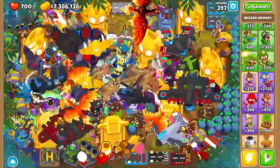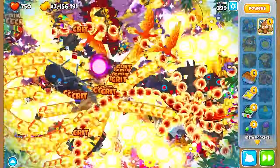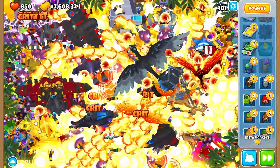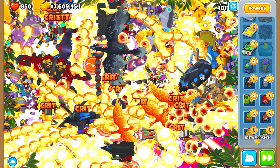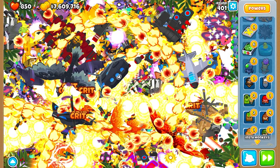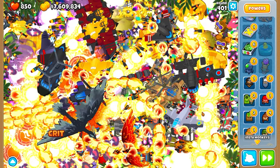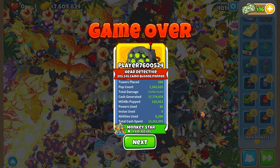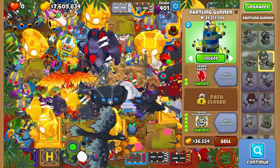If there are any tricks you know of, feel free to drop them in the comments. You can see we're up to 398, 399 — I think we're going to get to 401, and at that point I'm going to quit because I don't want to spend any more money. I could probably get to 450 but I don't feel like taking out a loan for it. Looking at the end stats: 7 million pop count, over 20 billion damage, 17 million cash, 130 MOABs popped, abilities used almost 6,300, and the buccaneer paragon is absolutely disgusting.